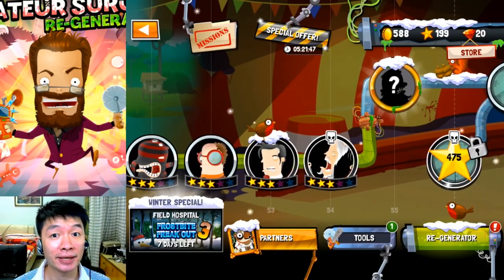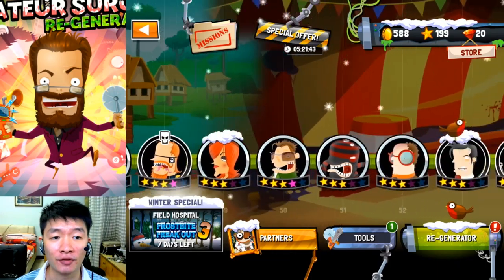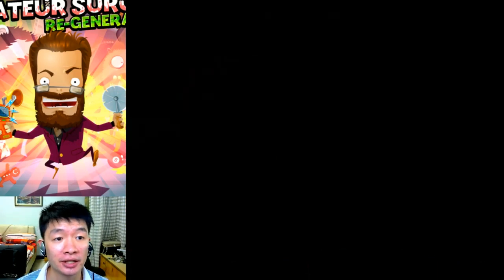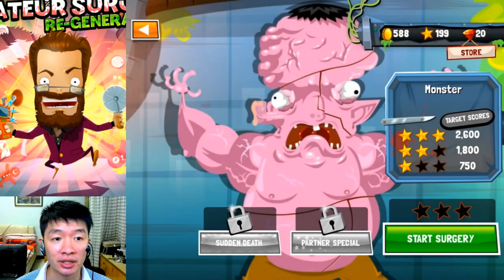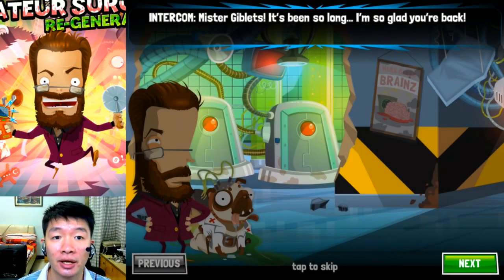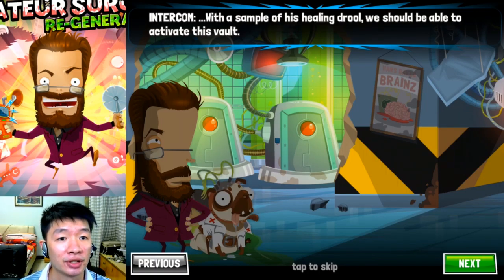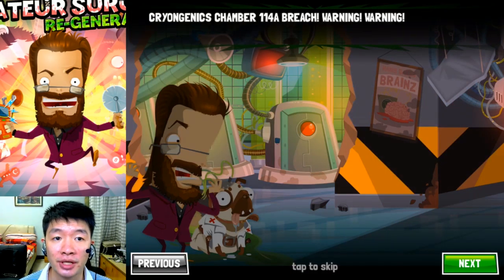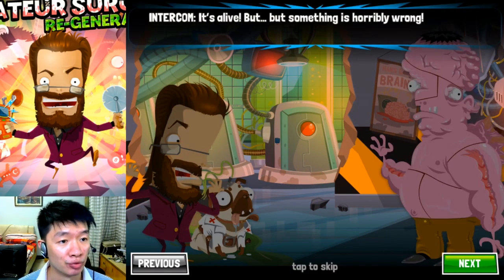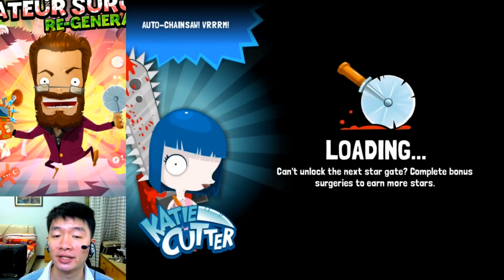Welcome back, it's xlky and this is the gameplay for Meteor Surgeon 4. Back again with operating a lot of patients right here — they need help. So does this pink guy, who is swollen. Let's get started. It's Mr. Giblets meeting the doctor, and the intercom is talking — there is a breaching patient. It's time to go with this pinky creature.